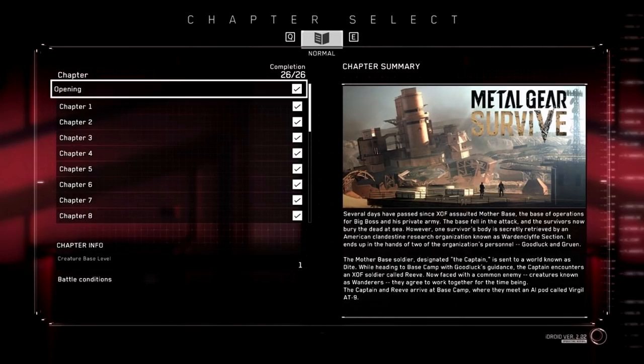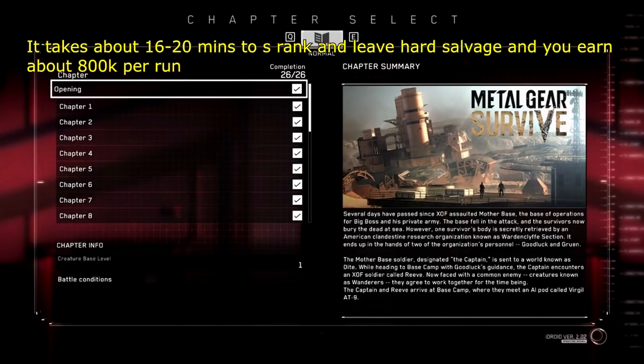Until we get altered versions of these chapter selects where we fight higher level enemies or special enemies, we might see more farming potential in terms of kuban. For now, people are in an awkward place deciding between chapter select and salvage. One thing chapter select has going for it is that you play it by yourself — you'll walk out with roughly the equivalent of two hard mode salvages worth of kuban, done solo.